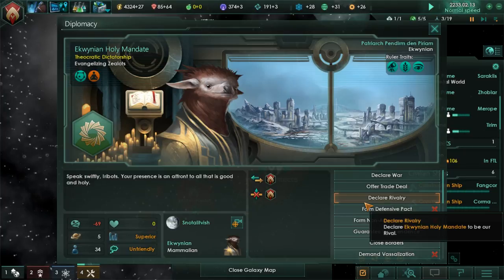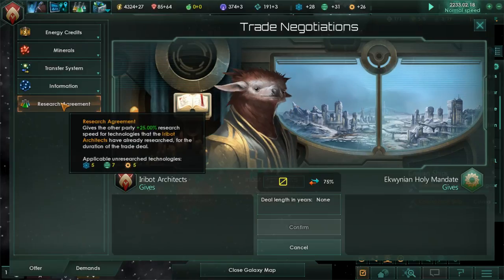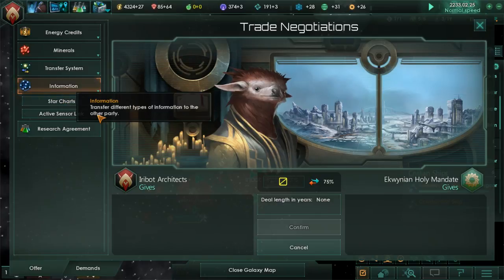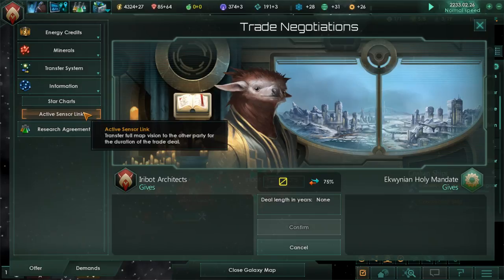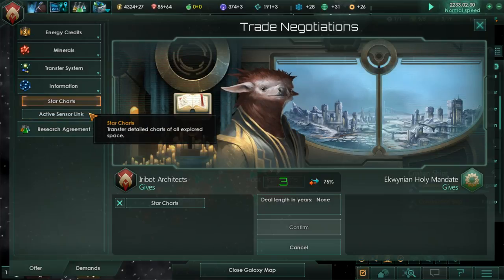Yeah, I can do dependence. There's a planetary alert — title blocker expunged — trying to see what I can do. Let's do a research.